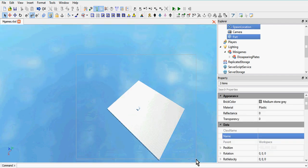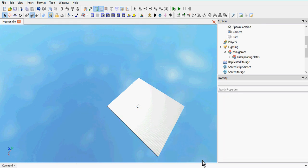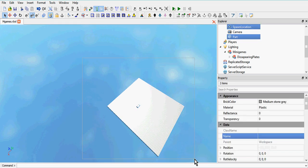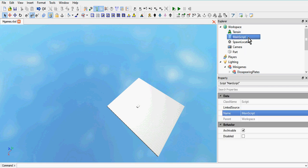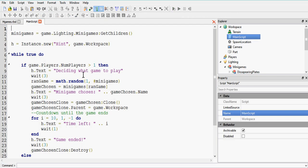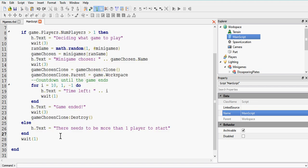This is part 2 of the minigames tutorial series. In the beginning part, we managed to make a timer for the game. We haven't actually teleported anyone to the map yet though. What's the point of having a game timer if you can't actually play the game or if the game does nothing? So let's get working on that.